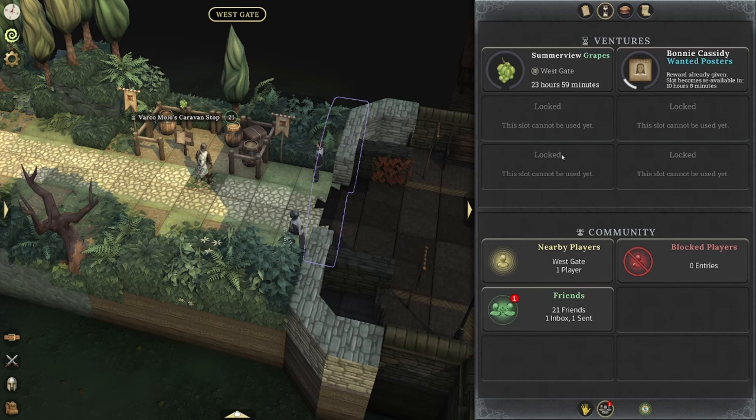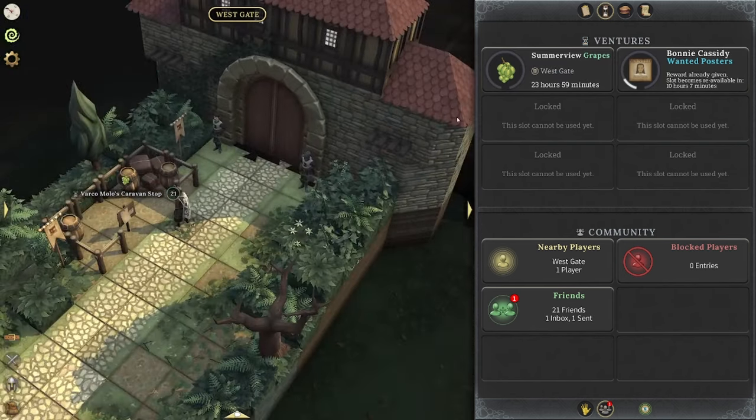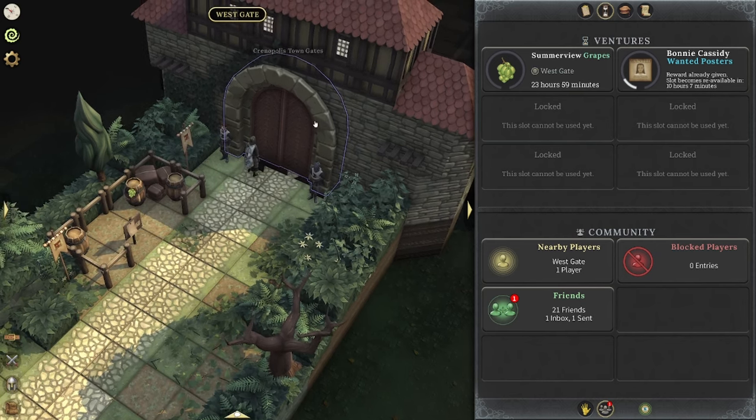We don't know how you unlock the other 4 venture slots unfortunately, but we do know that you get 2 currently and you should take advantage of these at all times. These are basically going to be the equivalent to dailies in other games, but these are very easy to do — a 24-hour period to put them in, and if you do miss them, it's not a big deal. Only 4,500 XP — it's just free XP and a little bit of money you can make on the side.